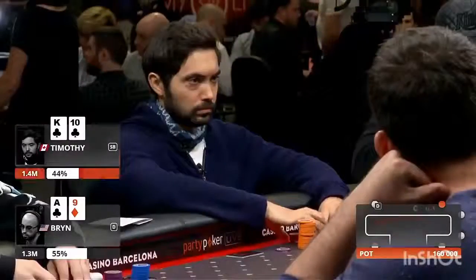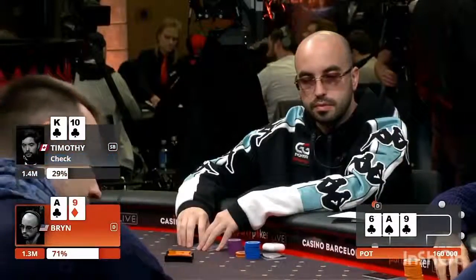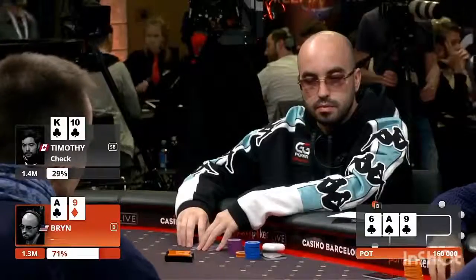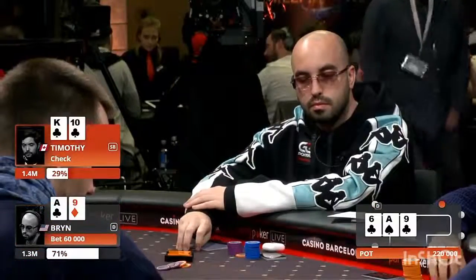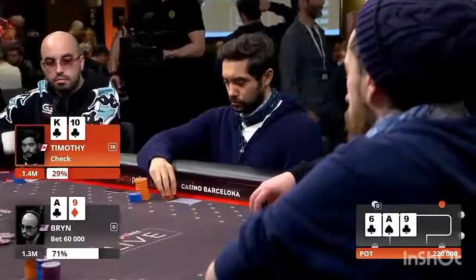What a flop this is for Aldo. Ace-9 gives Brynn top two pair, and the Ace of clubs for Brynn as well. Timothy with the flush draw. Very valid point that Brynn does have the backdoor club draw. Fortunately for Timothy at this point, it's Ace high and not 9 high with the flush draw, because Timothy isn't going to have a lot of hands that want to check-raise for value, so he can't have that many bluffs.